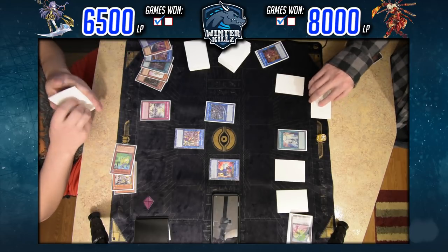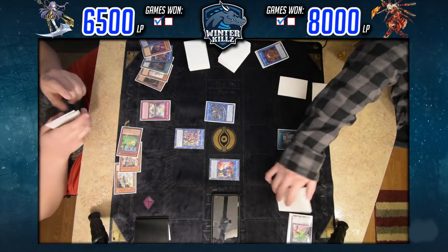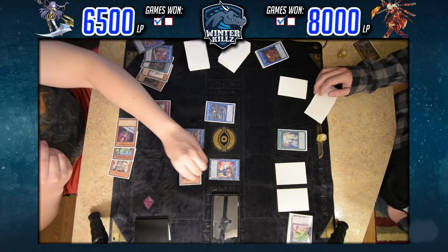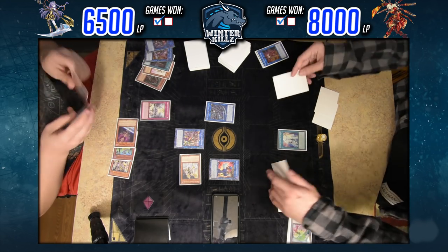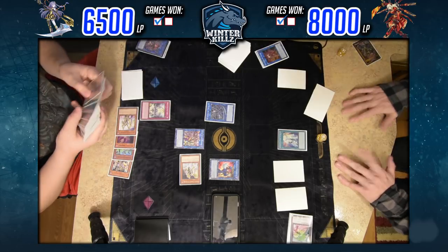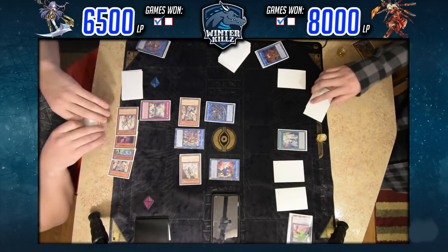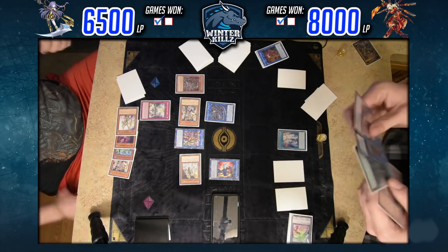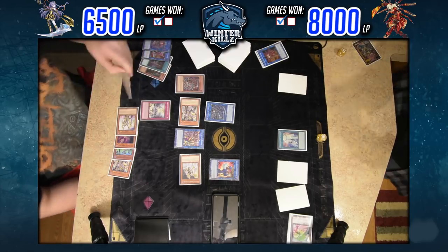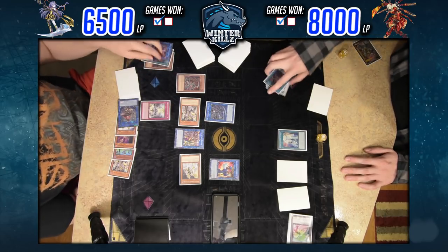I draw for turn — one, two, three, four, five Darks in grave. I've got to remove two, and I've also got Called By in hand, a very good card to have in this moment. World Wand activates and I summon out Brass Bombard. I use Harp Horror, which attempts to summon one from deck — it successfully does, summoning Symbol Skeleton. I wanted to summon Brass Bombard off World Wand.